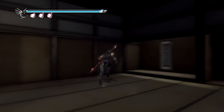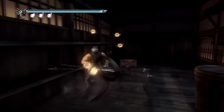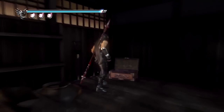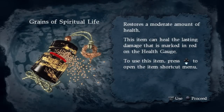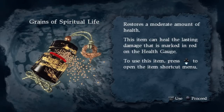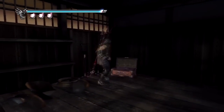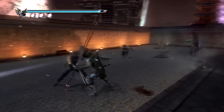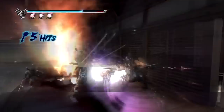Are we going to be fighting any more enemies coming up? We might be — I think we also get some stuff in here. I actually thought of this place as a really safe place to hide out, in case you want to sleep over or something. Now that I think about it, we got grains of spiritual life — this actually replaces the great spirit elixir, so there are no elixirs in this game. The grains of spiritual life restore a moderate amount of health. Let's go ahead and see if I can use it.